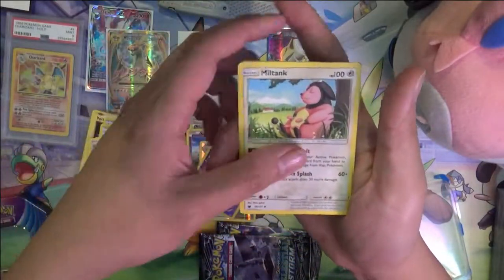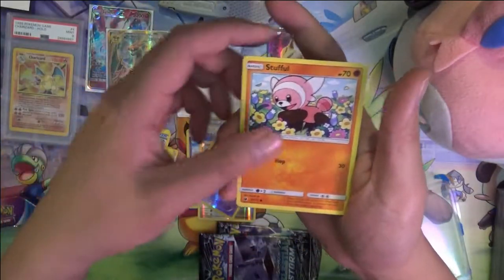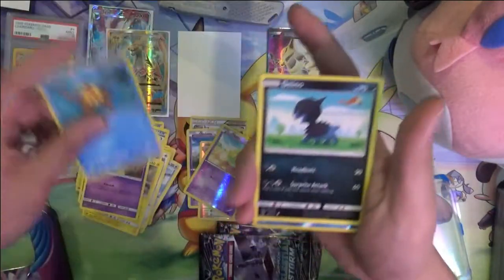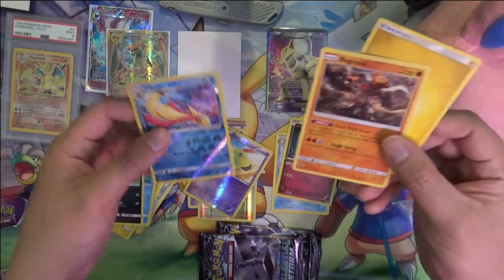Okay — peeking at the red card. Miltank, Hakamo-o, Helioptile, Geodude, Stufful, Pumpkaboo, Staryu, Dino, Milotic, and nice — Regirock.